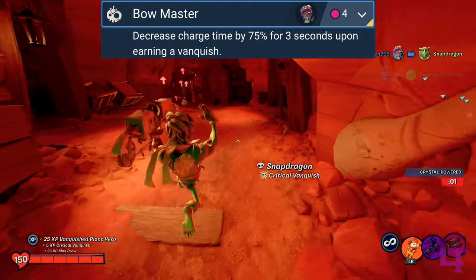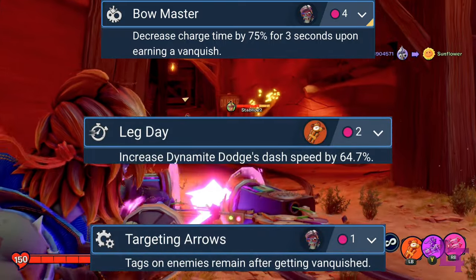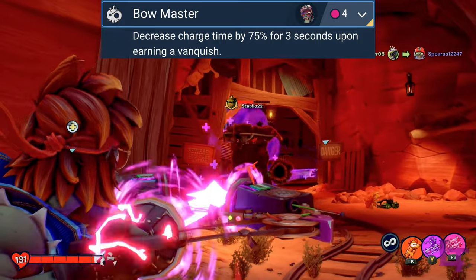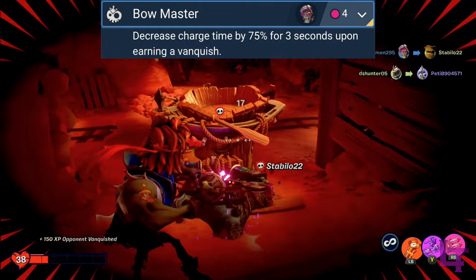Normally a 4 point price tag would make it not that flexible, but all you need really is this: Leg Day and Targeting Arrows, in order to essentially become the best character known to exist. There is no competition. Bowmaster simply offers far more than what every other upgrade can provide, and holds 1st place by a fucking milestone.